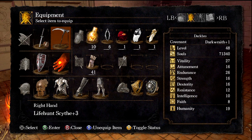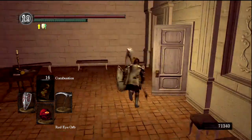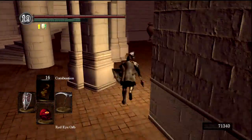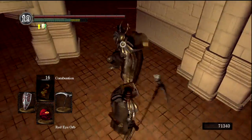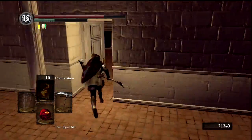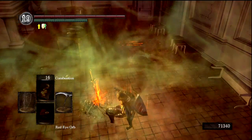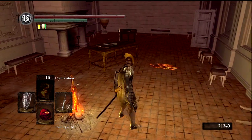We also have a Lifehunt Scythe plus three — this is a weapon you can get from the Painted World. This inflicts a large bleeding effect on an enemy, but it also inflicts like 80% of the bleeding effect on you as well, so you have to be very careful. If your bleeding meter fills up, it takes off 50% of your health — not 50% of your remaining health, 50% of your max health immediately. So that's a cool weapon to pull out in PvP, because people don't expect it.